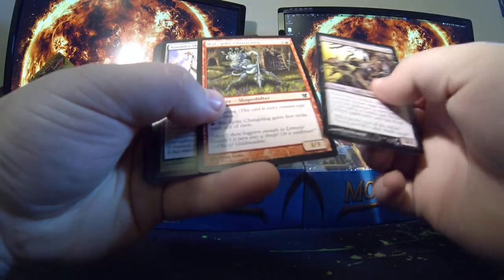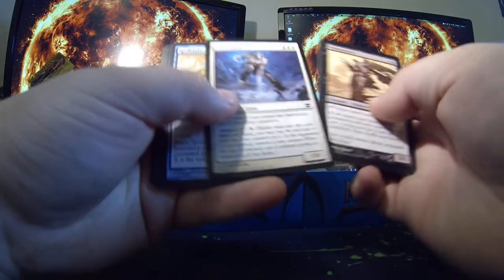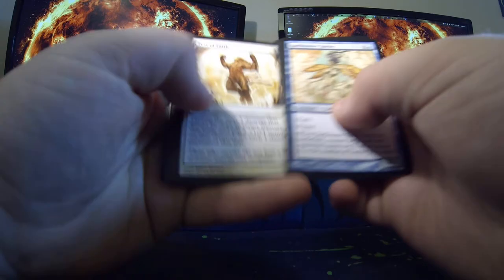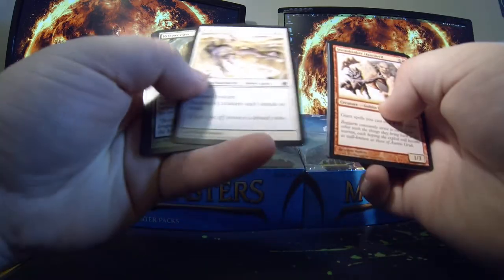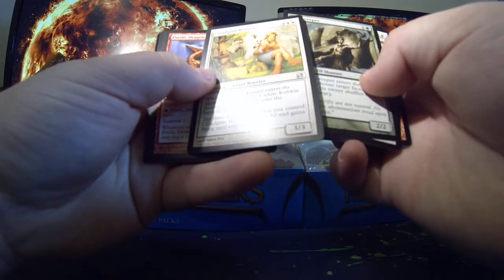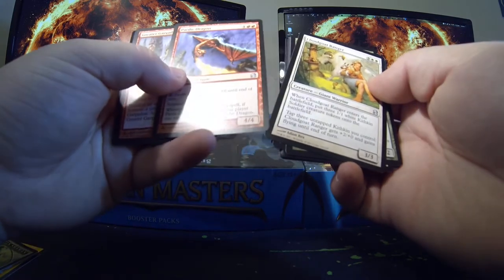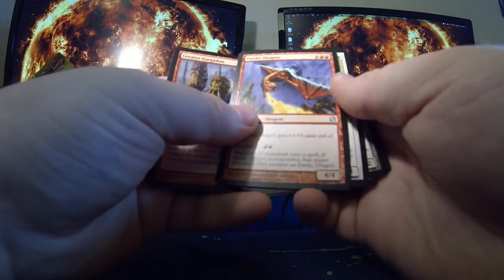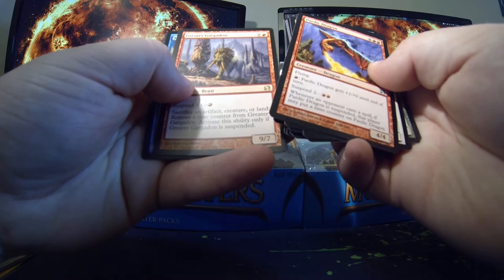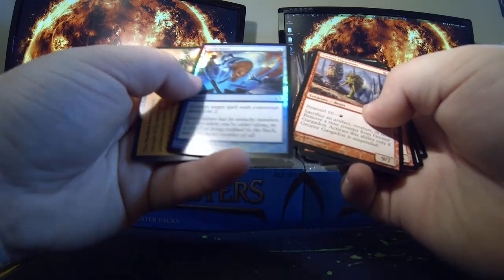Worn Bluffers, Warspike Changeling, Cloud Goat Ranger, Pardic Dragon, Greater Gargadon, and foil Spouse Nair.